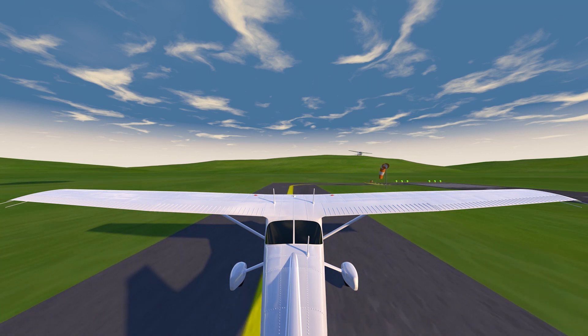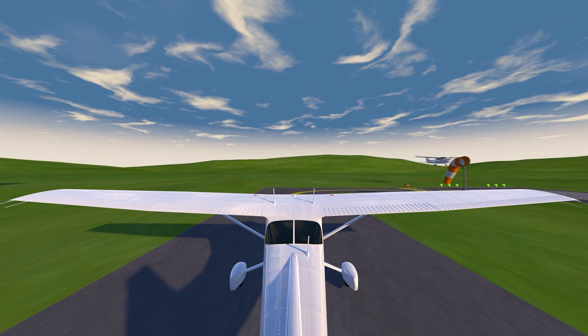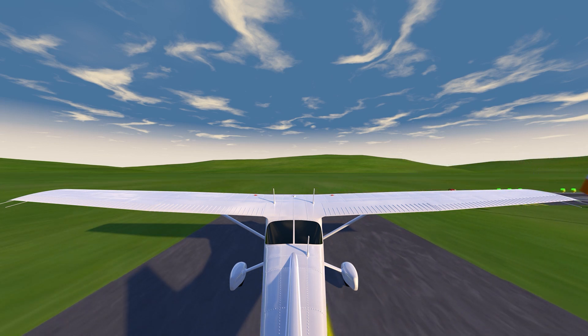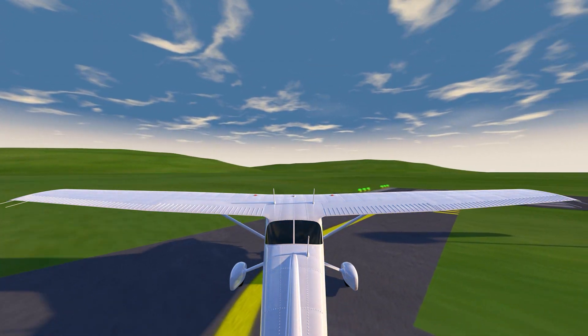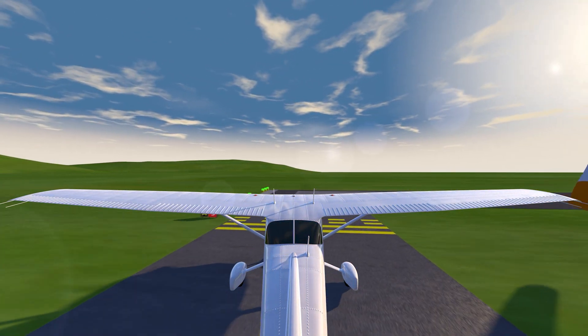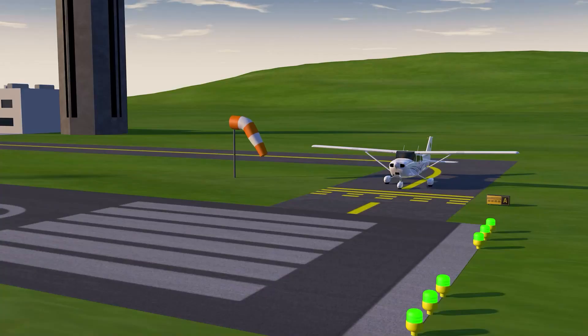Now check out the windsock. This is a cloth tube that shows you what direction the wind is coming from and gives you a rough estimate of its speed. You will typically take off into the wind. You arrive at the runway stopping at the yellow marking called the hold short line. After doing your pre-takeoff checklist, the tower controller clears you for takeoff.